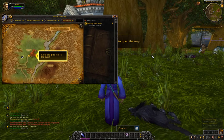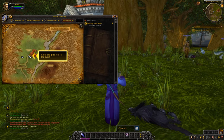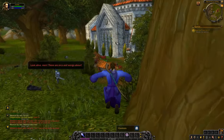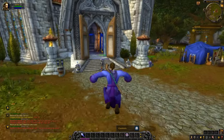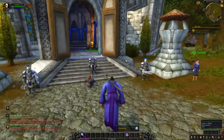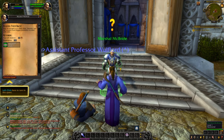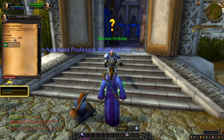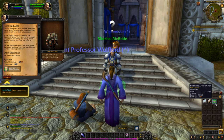Quest complete! Press M to open the map — the quest has now turned into a question mark. You'll have noticed when we accepted the quest it was an exclamation mark. An exclamation mark is always an available quest and a question mark is always a quest available to be handed in. Click complete quest — we've gained 680 experience, 35 copper, and a belt.